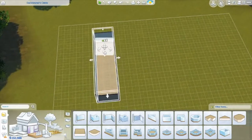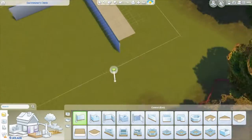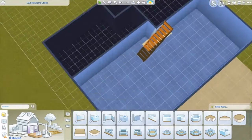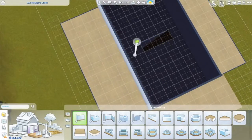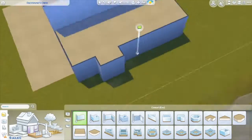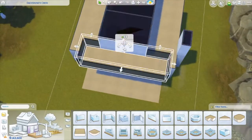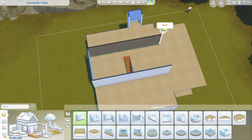Hello everybody and welcome back to my channel! Today I am building a petite Northwest bungalow-style home. It's a one-bedroom with bath, however there is a loft area upstairs. The floor plan is open, divided with a peninsula island so your Sim can sit there and eat breakfast. I also put a little dining table between the living room and kitchen — but if you want more space, you can go ahead and delete that.